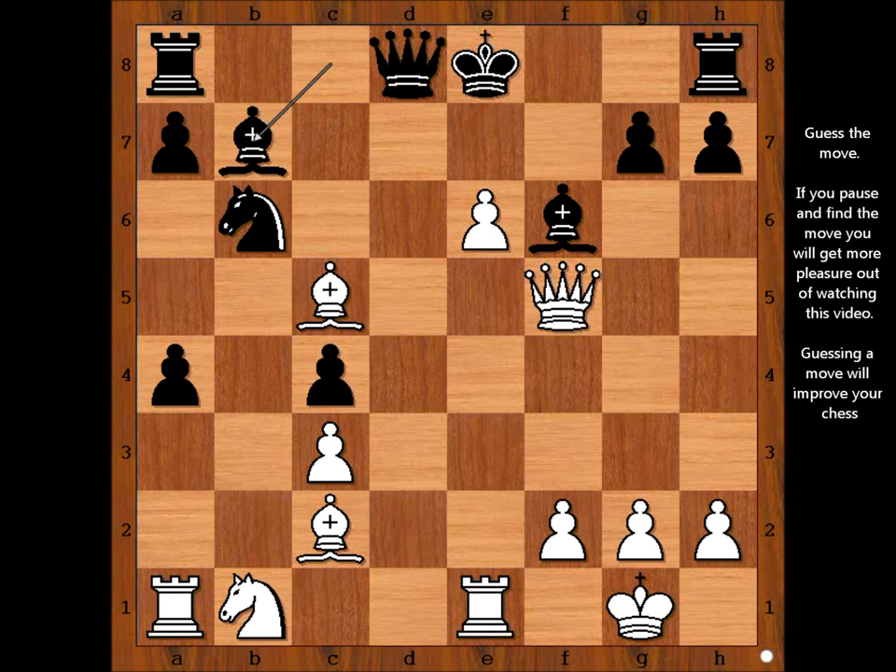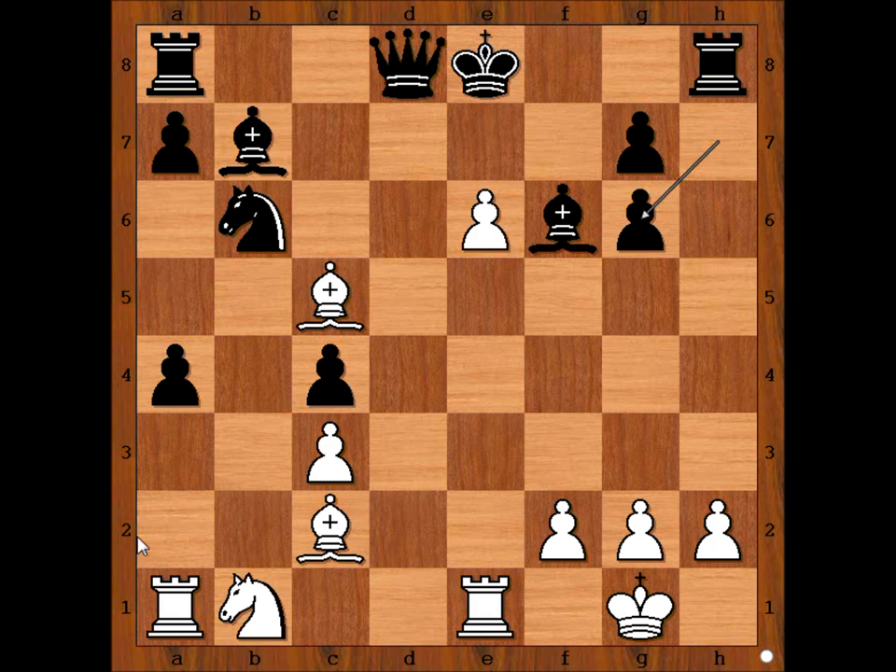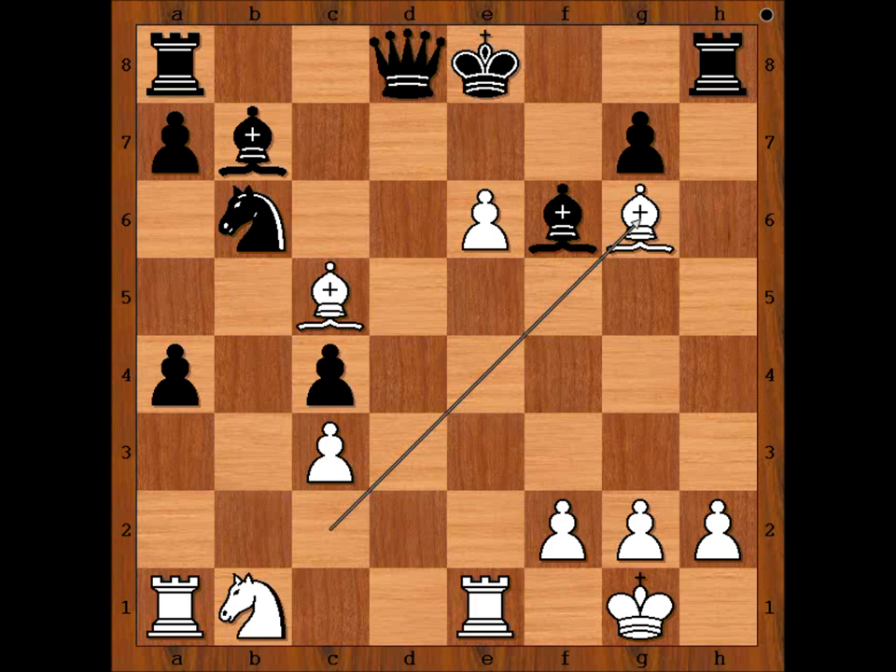Please pause the video and find the best move. Did you find it? The move is kaboom — the killer move! Black to move. Black can avoid checkmate by resigning, but instead he captured the queen and got checkmated next move. Can you see checkmate in one? Bishop takes on g6 — checkmate.